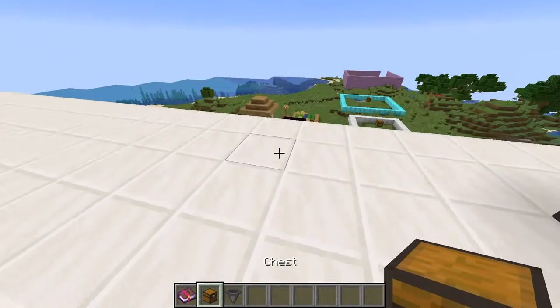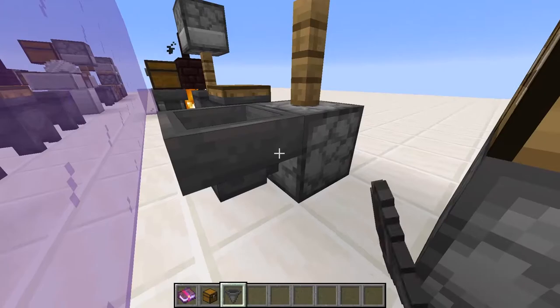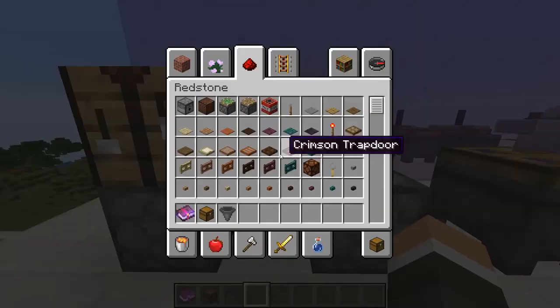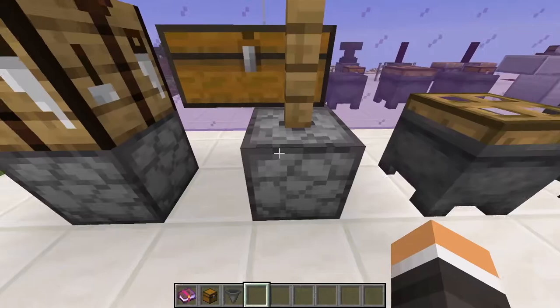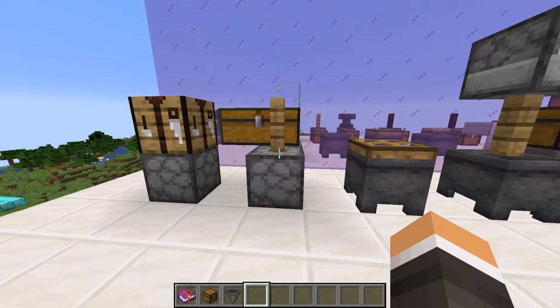If you went the nether route, you already have your gravel in large quantities and we're just going to put that in a chest. If you went the stone route, what I'd suggest is putting a hopper on your grindstone, then a chest on top of that hopper. Store all your cobblestone in there so it automatically feeds into the grindstone. Then we can just right-click and we get gravel.